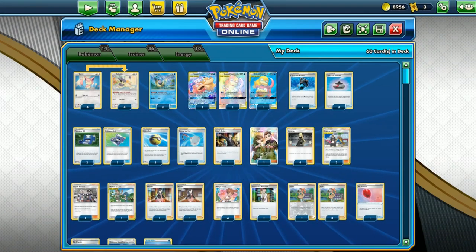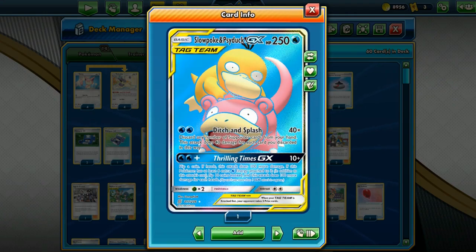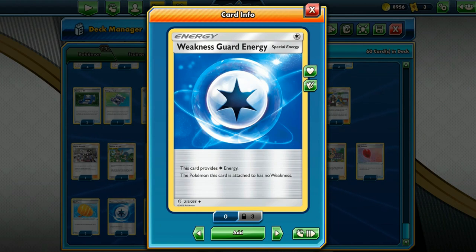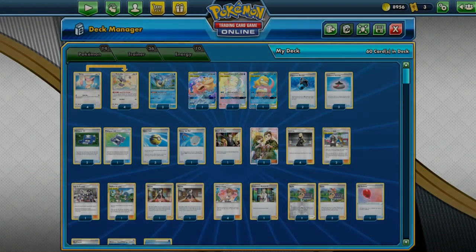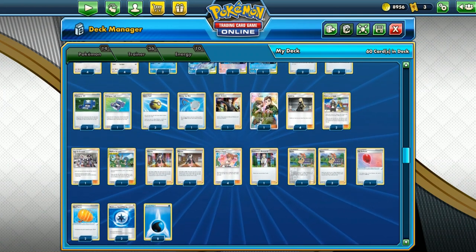That is why we have three Pokegears in this deck. This deck is quite weak against the Leaf type because we are only 250 HP and it is a tag team, meaning your opponent gets three Prize Cards for a Knockout. So we need a Weakness Guard Energy against a Leaf deck. If they have a Rillaboom with the Voltage Beat ability, they would be able to charge their Pokemon very quickly and do 150 damage to each of our Pokemon, which is already enough to knock out our Slowpoke Psyduck.